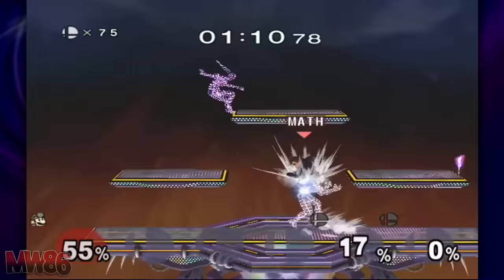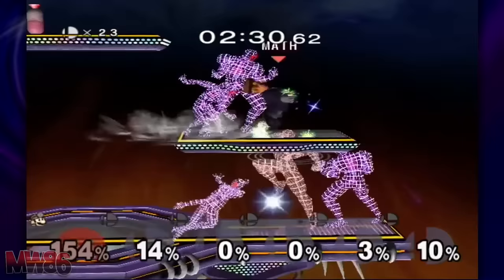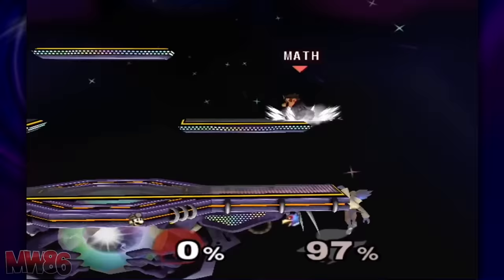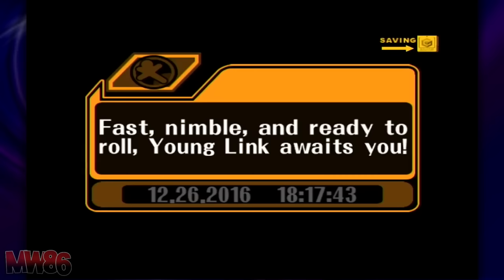This next unlock should be done later on if you're having trouble with the game. Falco can be unlocked by completing 100-Man Melee. This can be painful if you have terrible luck, where random bombs appear out of nowhere. You can also just do 300 versus matches instead to unlock him. Falco, when finally summoned, will fight you on Battlefield. Defeat him and unlock him.